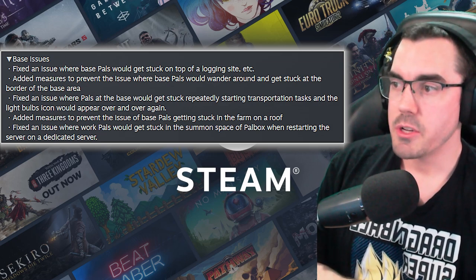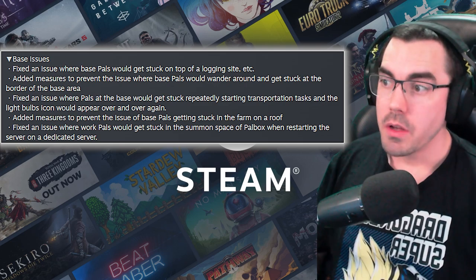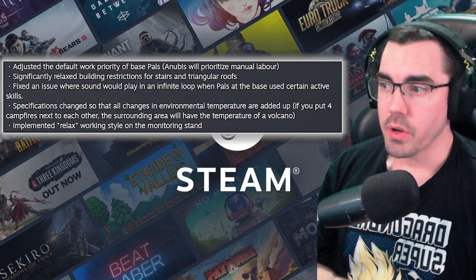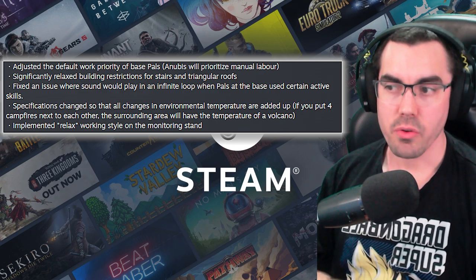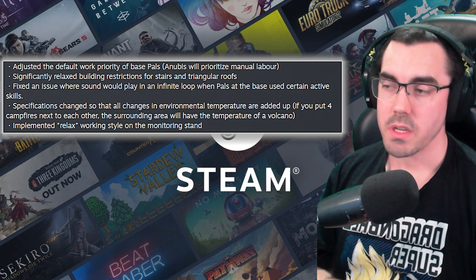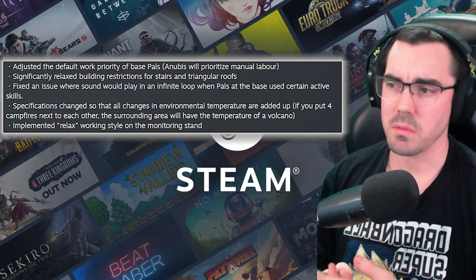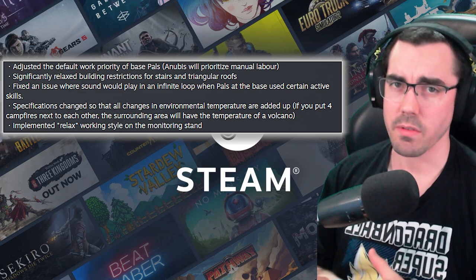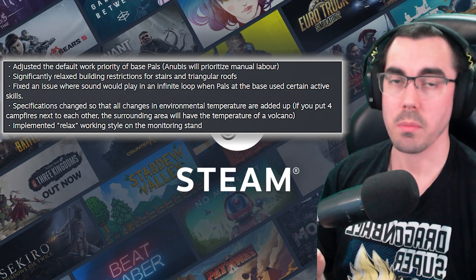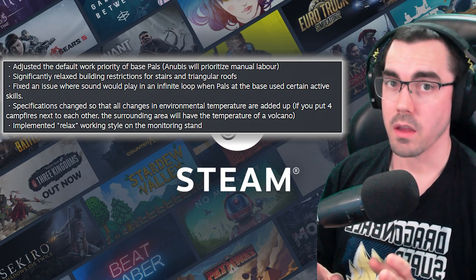Added measures to prevent base PALs getting stuck in the farm on a roof. Fixed an issue where work PALs would get stuck in the summon space of a power box when restarting a dedicated server. They adjusted the default work priority of base PALs, and Anubis will prioritize manual labor. I'm not exactly sure what this means — when they say manual labor, it seems like all tasks are manual labor: carrying, mining, handicraft. It would have been better if you could assign specific tasks, but hopefully they'll continue to improve this.